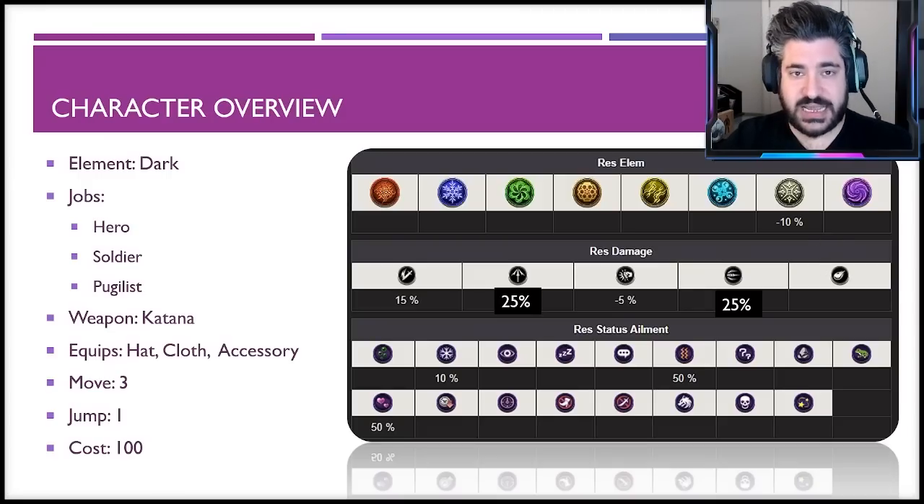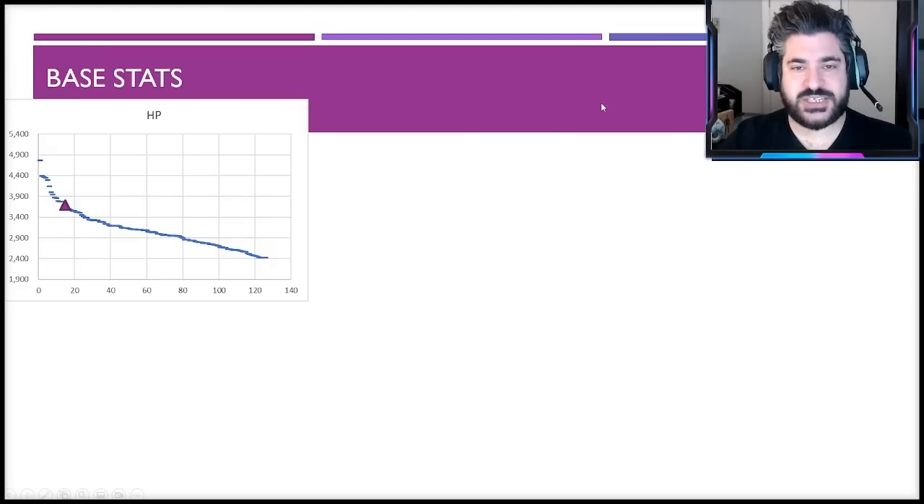From an ailment perspective, he is a 50 faith unit, so you don't have to worry terribly. He has 50 resistance to charm and 50 to paralysis — charm is very popular and a doozy when it hits. Ten percent frostbite resistance is also not bad, since he's so good at AP management, and being able to stop frostbite — which kills your AP management — is a great thing for him to have.